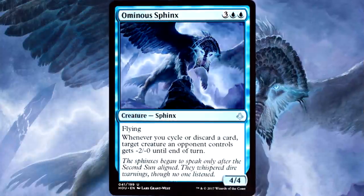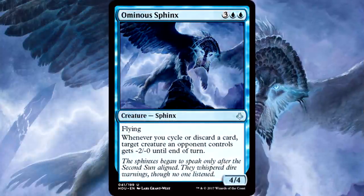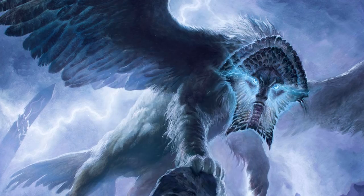Moving on to blue uncommons, the best is Ominous Sphinx by far — nothing else is even close. I said it before and I'll say it again: 5-mana 4/4 flyers are just good. Almost nothing can beat this thing in the air, and it has some synergy with cycled and discarded cards. Regardless of the trigger, best blue uncommon by far.